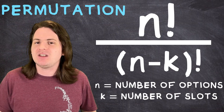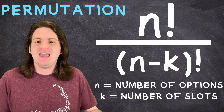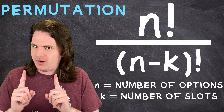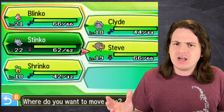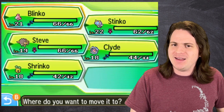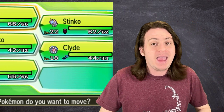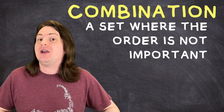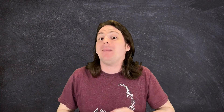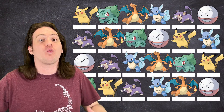A permutation is a set of things where the order of those things is important. However, in a game of Pokemon, you're free to swap around the Pokemon in your party however you want. So the order that you receive them in doesn't actually matter. A Pokemon team is an example of a combination set — a collection of things where the order is not important. So we need to modify our equation a bit, and figure out a way to remove all the repeated sets that are just the same team arranged in a different order.